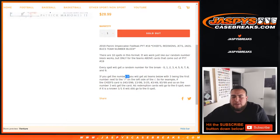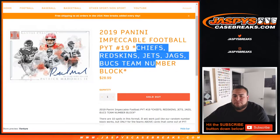If you get randomized block 3 as an example, you'll get any cards with 3 being the first number next to the dash on the left side of the dash. So for example, we pull a Chiefs hit — 243 of 299, that'll be your hit. 13 out of 99, 3 out of 25, 43 out of 49, etc. That'll go to the number 3 slot, and again only for these teams in this break.